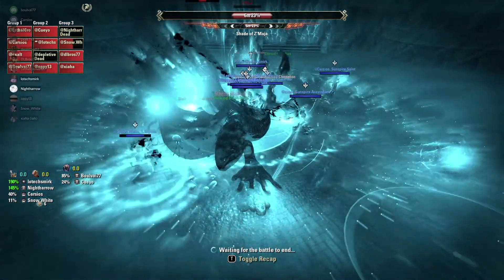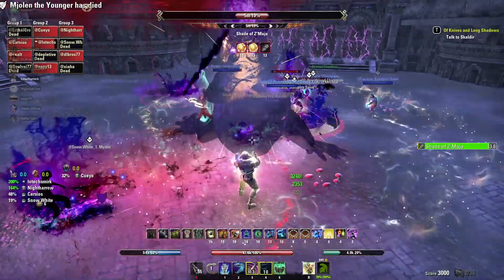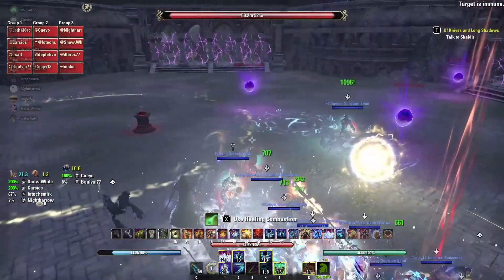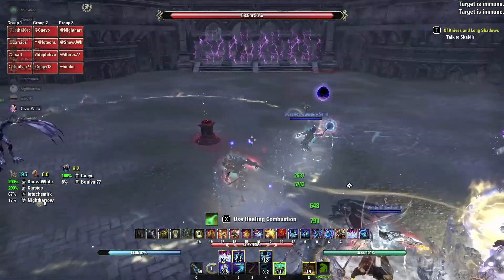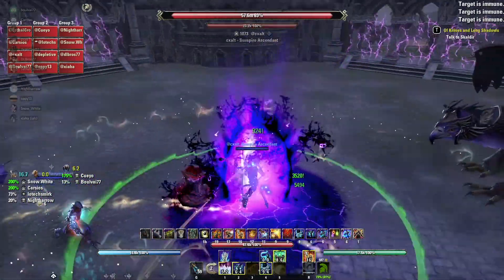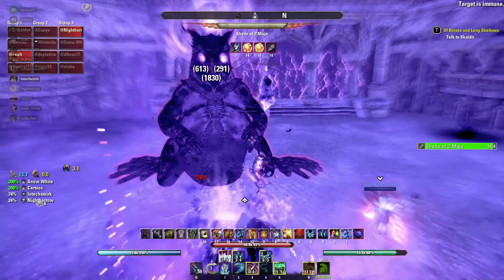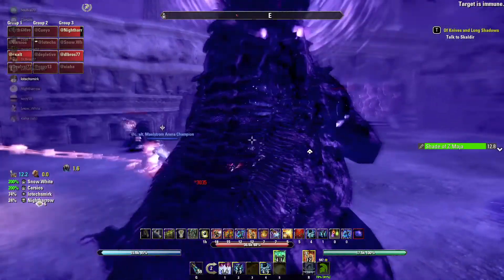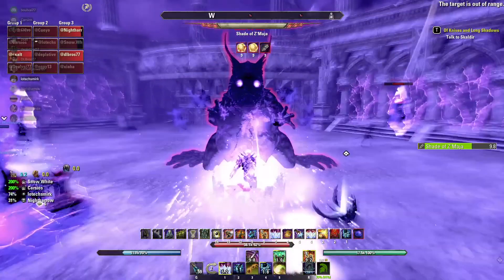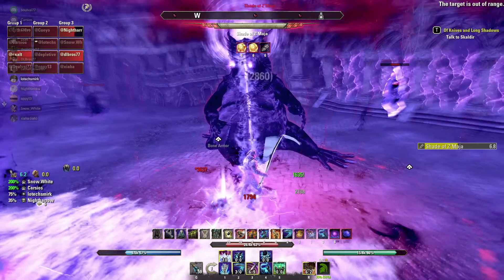Let's get into how to tank this. I want to start with portals, because for most Necro tanks that's the hardest part. First things first: when you go up to enter the portal, go ahead and throw down your Overflowing Altar right before you go in. Drop it near the center so your DPS downstairs have a synergy they can use for an oh-shit heal if needed, and it also applies lifesteal to the crystals for passive healing.